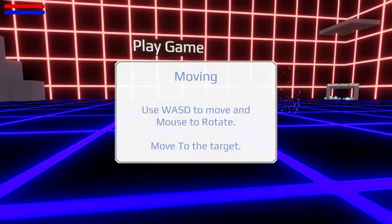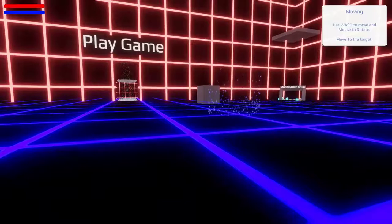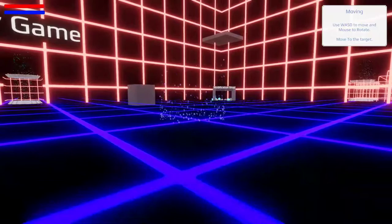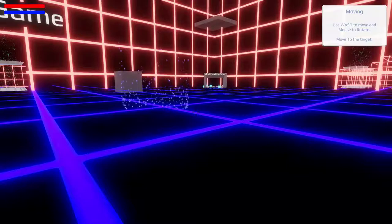Let's just move around. W to walk, A to go sideways, S to go back, and D to move around. So D goes to the right, A goes to the left, W walks forward, S walks back.